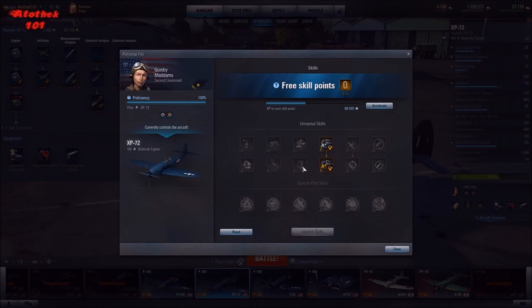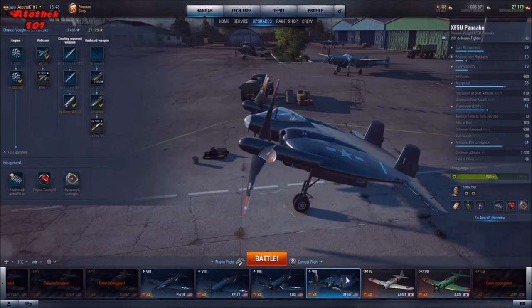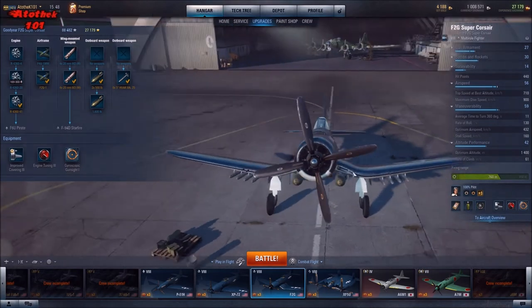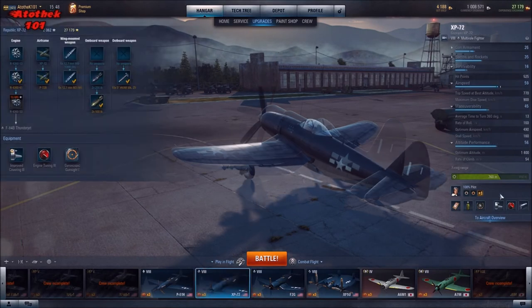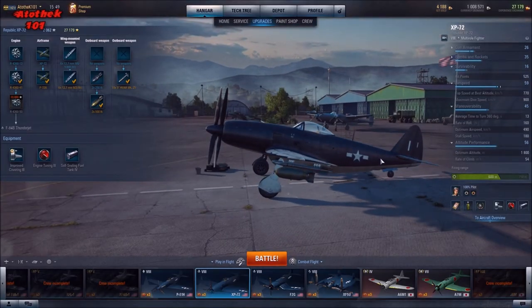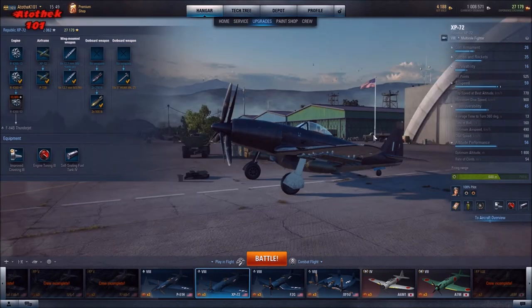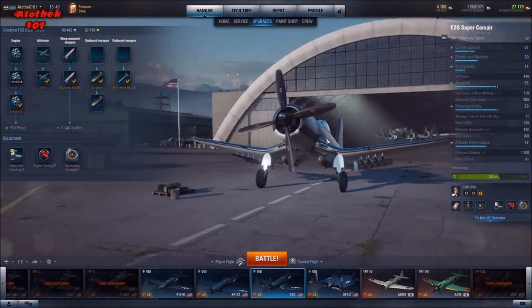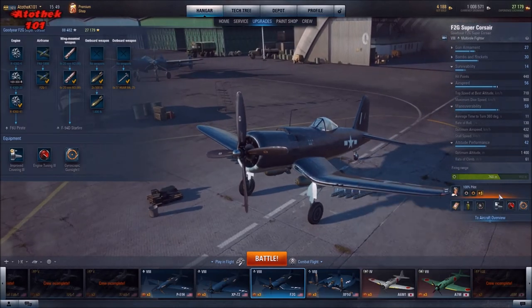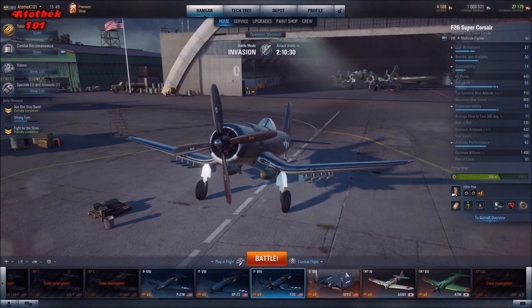Since you're going for ground targets, you want protection against ground-based AA fire. After maxing speed, go for skills that make your bomb radius and bomb damage larger and more effective — because you're more of a ground-attack fighter hybrid. This multi-role line has pretty good ground attack capabilities, as does the Corsair F2G. You want to maximize speed first, then your bomb radius and bomb damage.